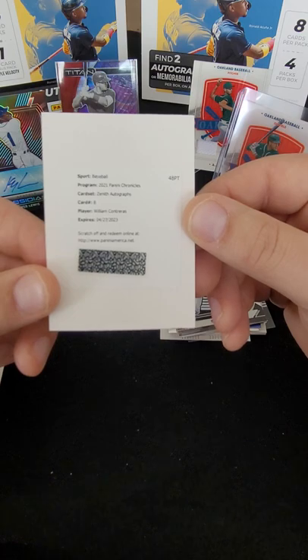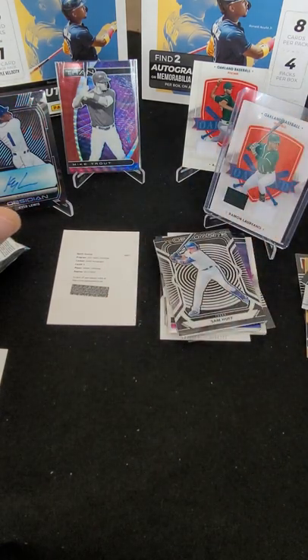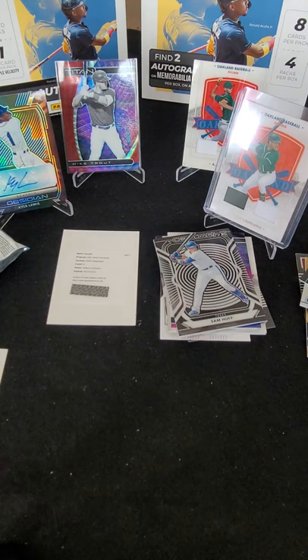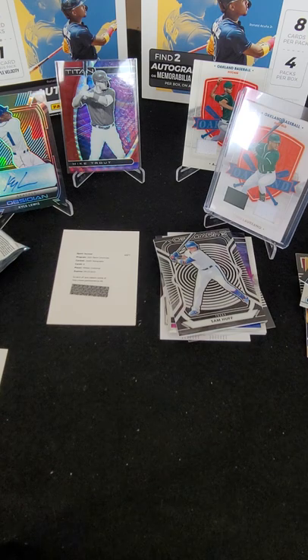Alright, so here are all our hits: the Kyle Lewis Obsidian auto, the Mike Trout numbered Titan card, the AJ Puk dual relic, the Lorino dual relic, and a redemption for a William Contreras Zenith auto. On Chronicles hobby boxes I usually pull close to four or five numbered cards and three autos — really loaded boxes. I'm going back through to make sure I didn't miss any numbered cards. Stay tuned — we've got new stuff coming including a Topps Heritage hobby box and possibly a Leaf Art of Sport box or two.